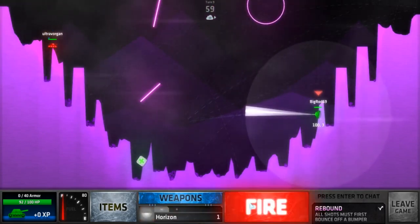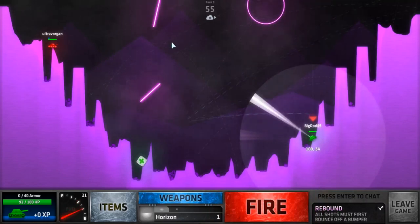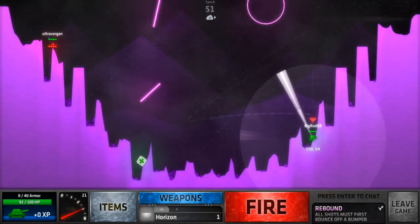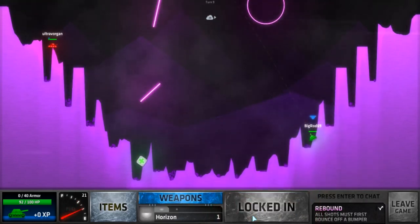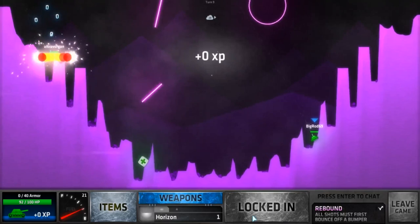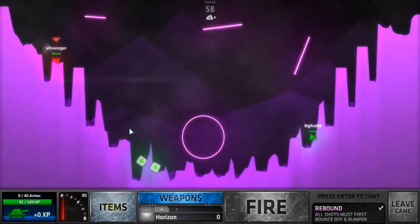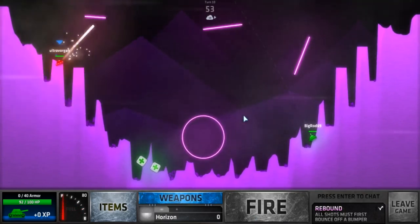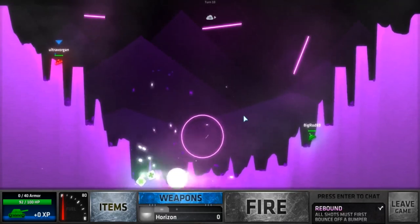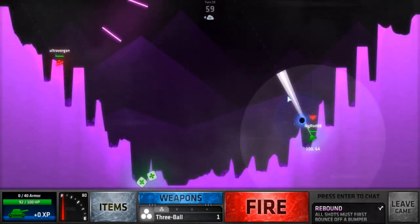It bounced back — it bounced, hit the back wall, then bounced again. I think that one is Area Strike. It didn't do anything because it didn't hit a barrier. This is Area Strike — you just didn't hit me though.